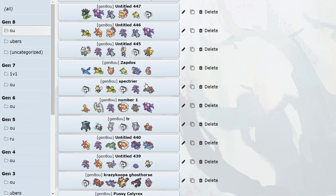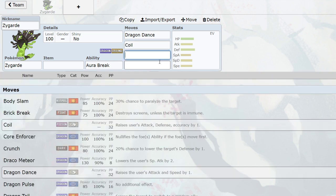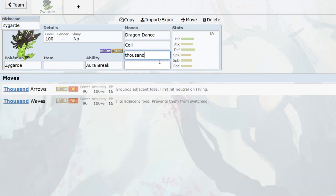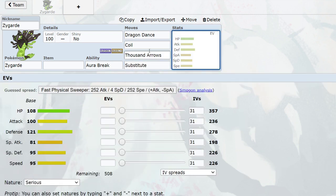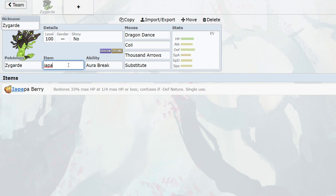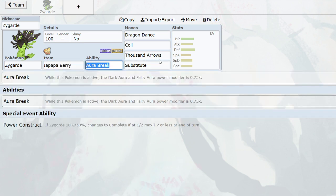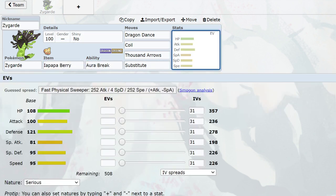Don't even get me started on the dual screens edition of Zygarde — the one that goes for dragon dance and coil with dual screens up. Regieleki and Coco can set that up, then it's just thousand arrows and substitute as last. This thing is so broken. We used to have Iapapa Berry which was kind of broken, but it got nerfed a little, and it doesn't even matter — it's still broken as a motherfucker. You run max attack and then hit around 255 speed for the bulk, jacking the rest into HP. This is strictly for dual screens variants of Zygarde and it's so cheap.